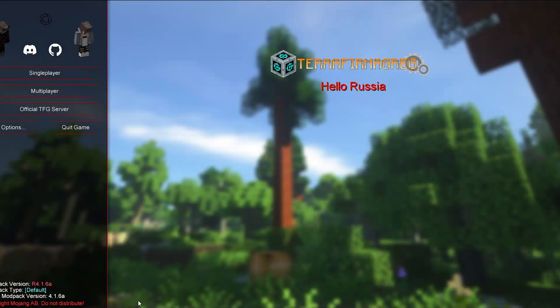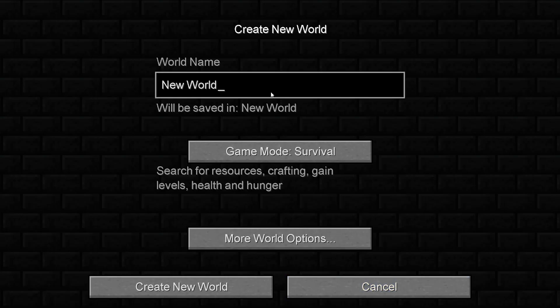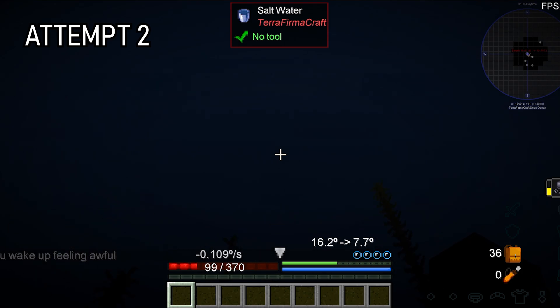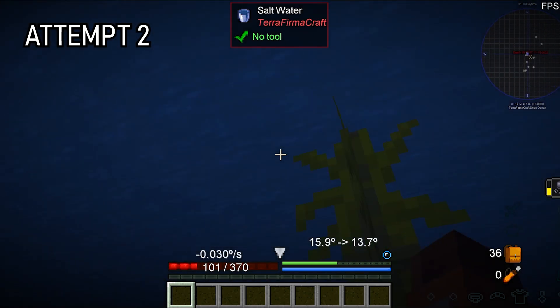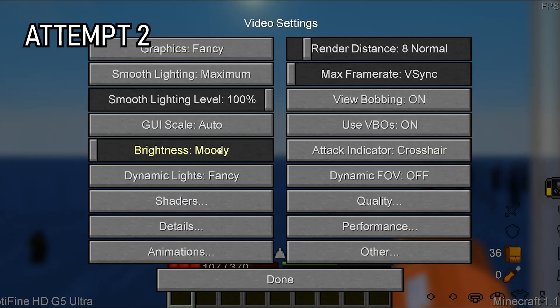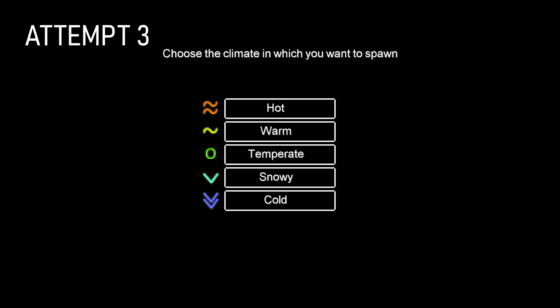We begin gregification by loading up the menu of Terra Firma Greg, which actually looks pretty cool, and just as I load into a world, this happens. Time for attempt 2. I think this modpack is going to be a bit harder than I anticipated. I also noticed that the modpack has OptiFine pre-installed, which is sus. Whatever, I give up.